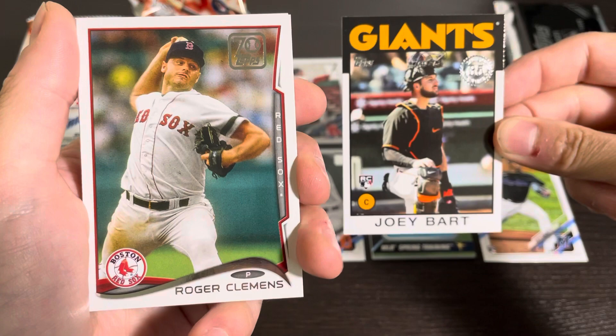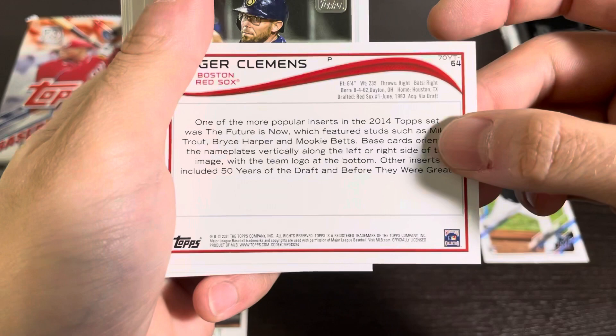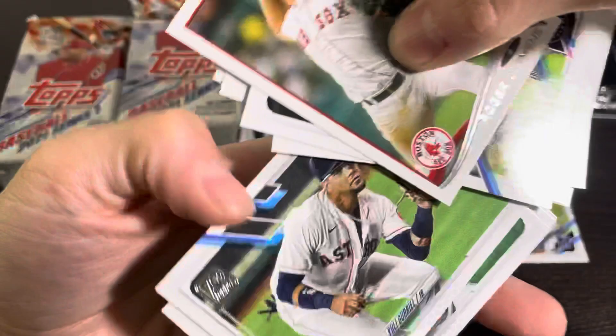I know a lot of people like Joey Bart — he was a pretty good catching prospect for the Giants. Then we have a through-the-years Roger Clemens from 2014 Topps, probably not really worth much. Eric Sogard, Malik Smith, Brandon Crawford, Chris Paddock — not a whole lot in the back here. We'll see if we can find a halfway decent rookie.